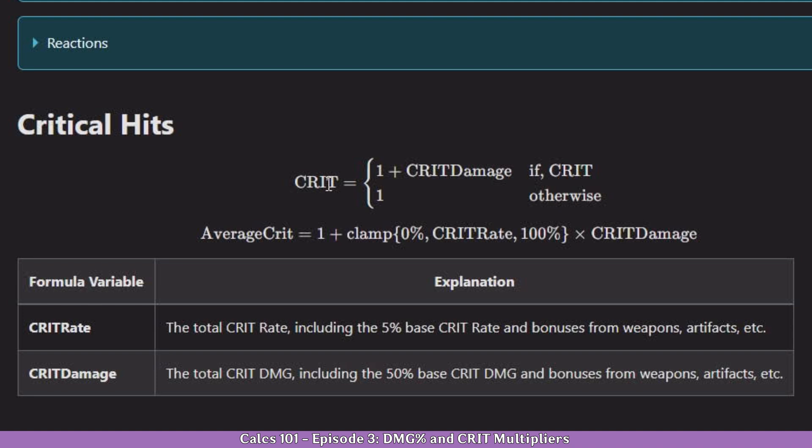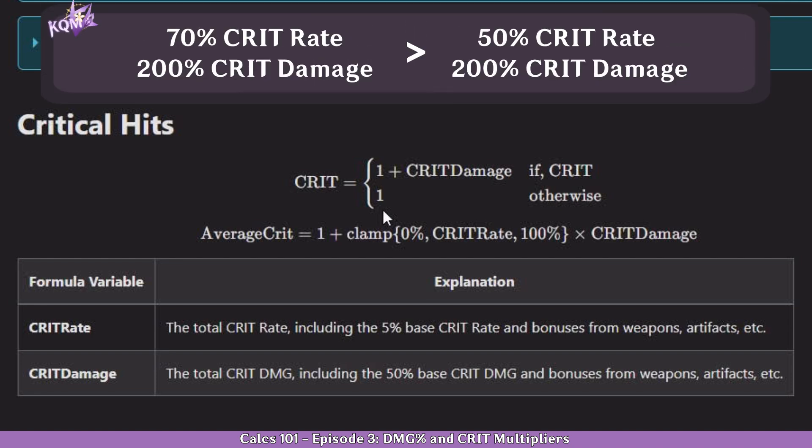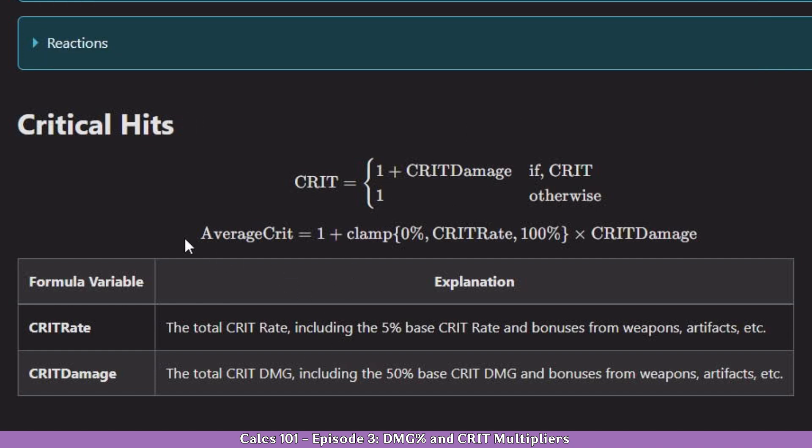On crit, you can do 3 types of calculation. You can either do a crit hit by doing 1 plus your crit damage, a non-crit hit which is basically just 1 — you don't include crit damage at all — or you can do an average crit, which basically sets up your average damage with your crit rate.